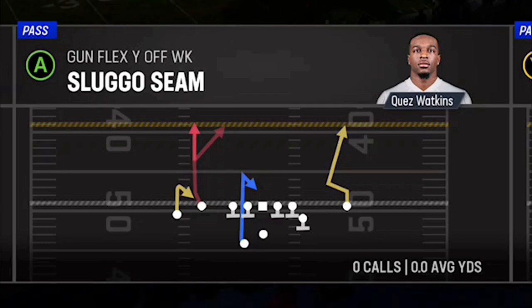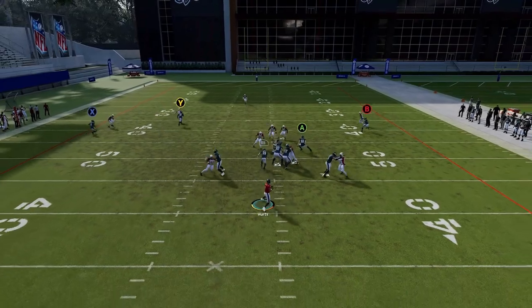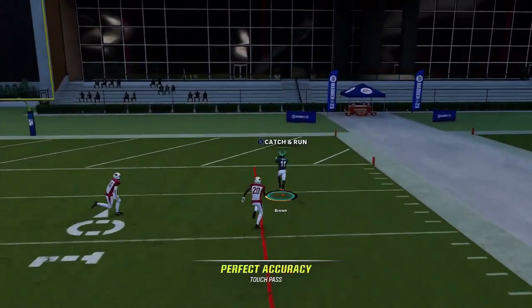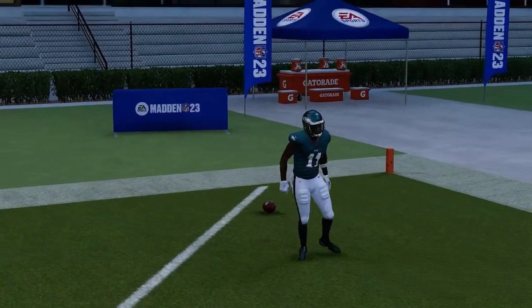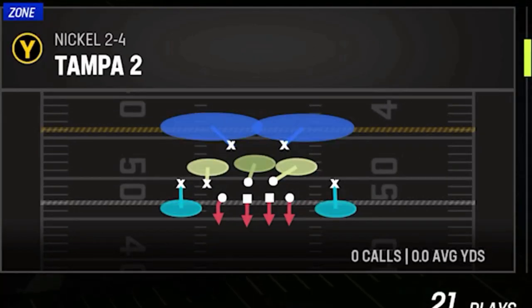Out of Flex Wildcat, we have the Sluggo Seam. Put the X route on a drag — it really doesn't matter as long as the B route here is going against a Cover 1 cornerback. He's typically going to bite and it'll be a one-play touchdown. Anybody running Cover 1, this is the play to run.